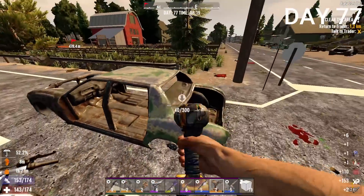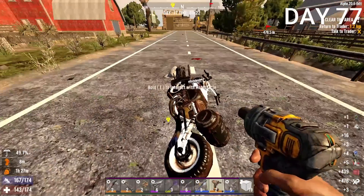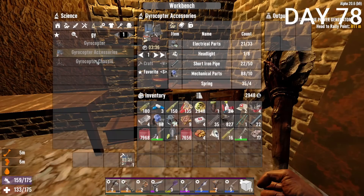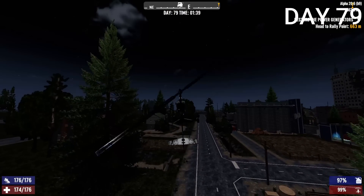I got some gasoline from cars — the auger, motorcycle, and chainsaw all require gasoline. While doing a mission I found the last wheel I needed. I'd need more electrical parts though, so I worked on that on Day 78. I started crafting the gyrocopter accessories and crafted 125 steel. Eventually I was able to complete the gyrocopter.